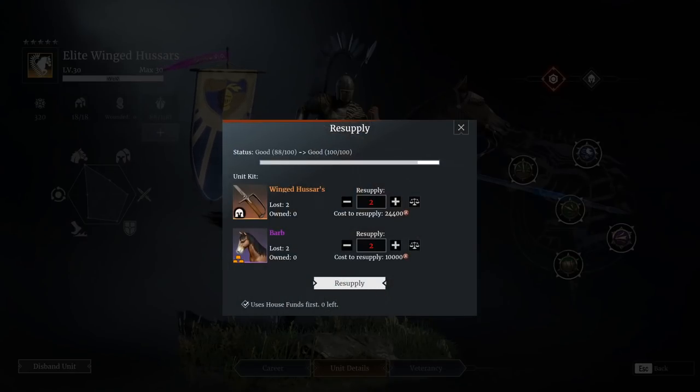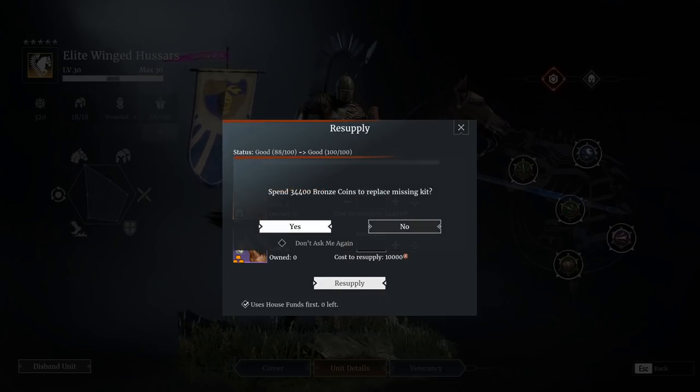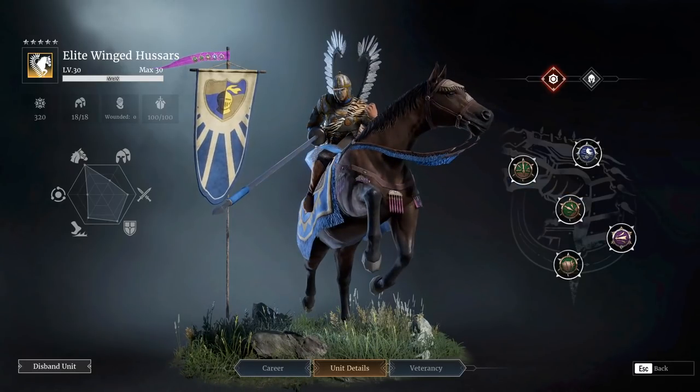Obviously quite expensive to maintain. Unit kits are going to be around 12,200 and of course you've got to have some horses with you. For some reason I've not got any barbs left, so obviously you have to get some more. So yeah, costs quite a lot to maintain as a unit. If you've not got much bronze, you'll find your bronze soon dwindling looking after these guys.